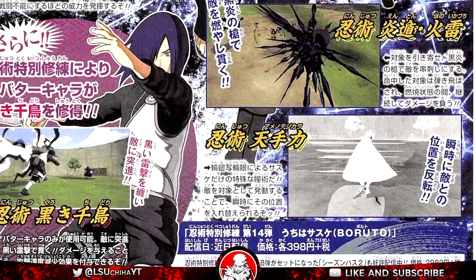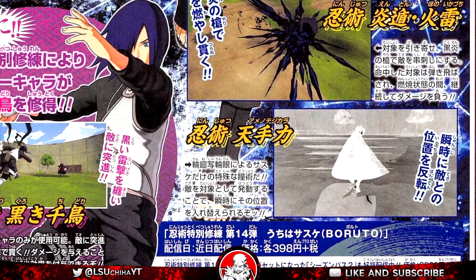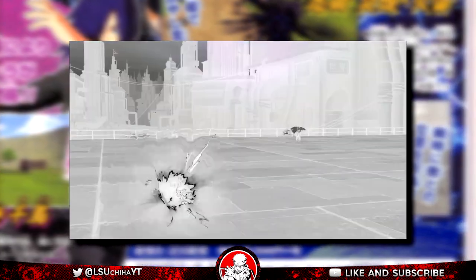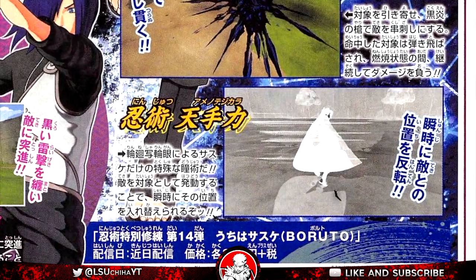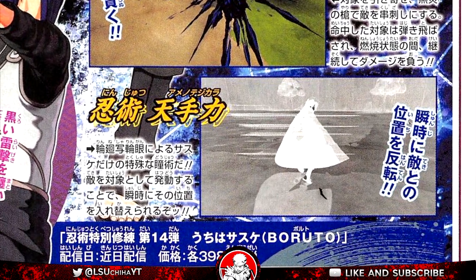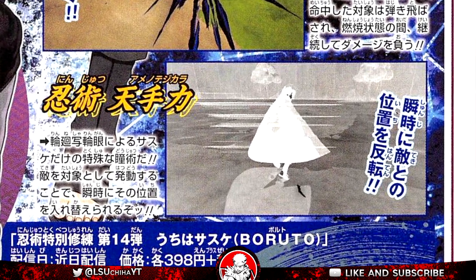Last but certainly not least is the bottom left image. This is the one that has me the most hyped and the reason why I saved this one for last. Judging by the image he's using his Rinnegan Eye ability, which could be two things: either Heavenly Hand Power where he throws kunai at the target, teleporting and hitting them with a Chidori like Fire and Rasen Level 2, or just a teleportation ability just like Fire and Rasen. This one is really hard to make out but that's my speculation. I'm really hoping you can't actually switch places with the player because I see that really being a broken Jutsu.